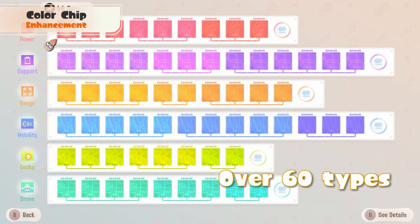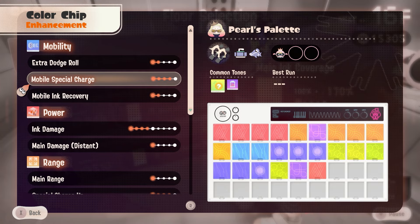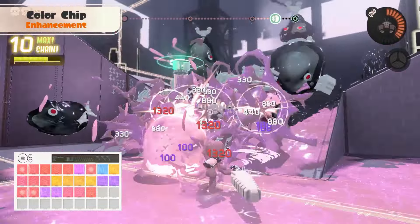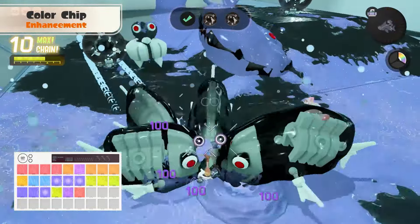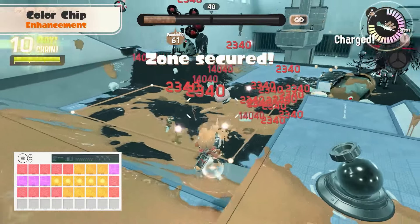Over 60 types of color chips can be unlocked. Use different combinations to customize your palette to your liking. For example, you can adjust the features of your main weapon, activate your special weapon in rapid succession, or widen the explosive range of your bombs.